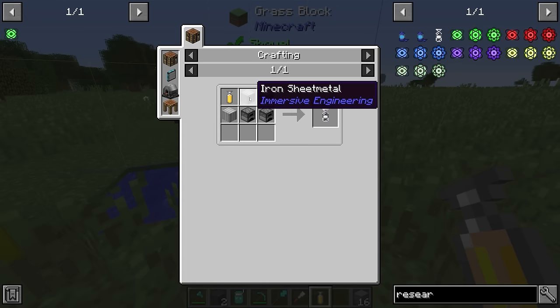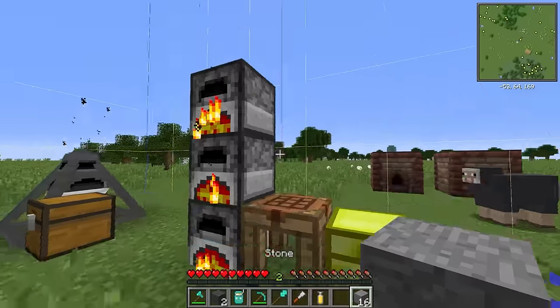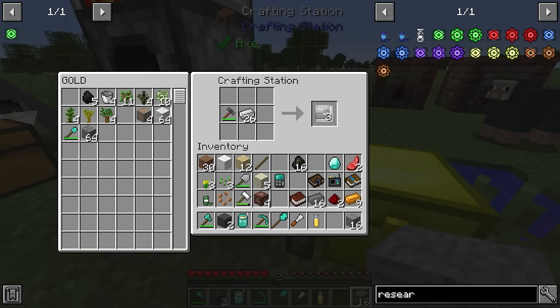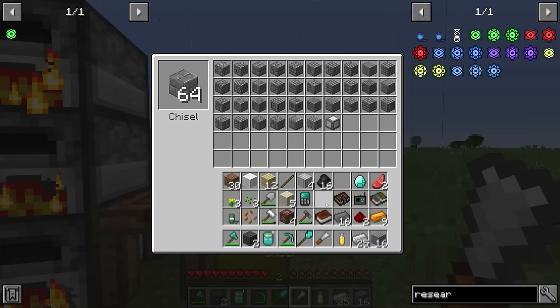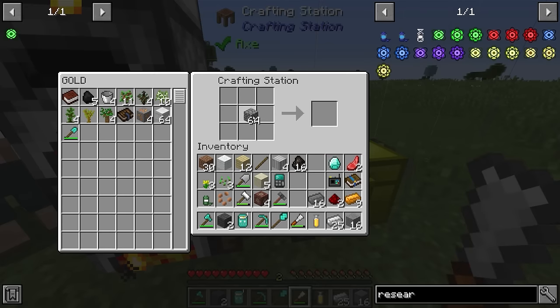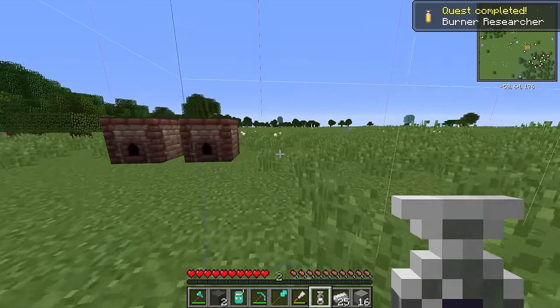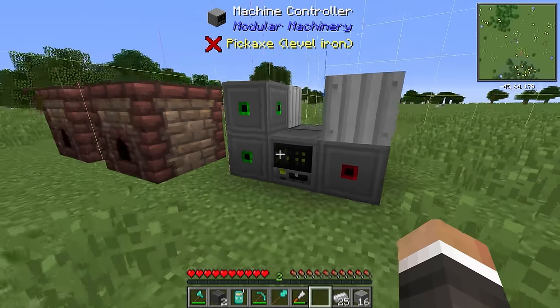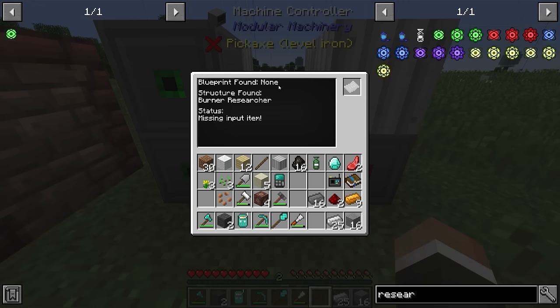Going forward, some of the bigger and more complex multi-blocks in the pack have their own capsules that we can mass-craft and deploy, making it substantially easier to expand and build a massive factory. To make the capsule, we need three iron sheet metal and two furnaces. Iron sheet metal is just four iron plates. We craft the cobblestone back from brick form using the chisel, make two more furnaces, and then right-click with the capsule to throw down the multi-block structure — the burner researcher. Opening it shows: structure found — burner researcher.